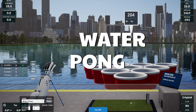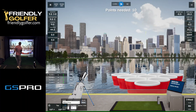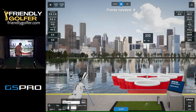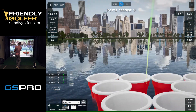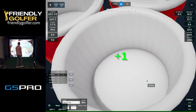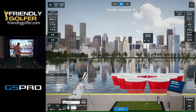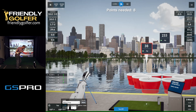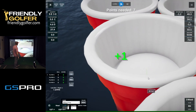Now we've got water pong. You may have played a similar game with ping pong — maybe with your favorite beverage in the cups. This is the golf version, the GS Pro version of that game. Every time you hit the ball into one of the cups, the cup gets taken away. The goal is to clear out all of the cups. Another fun unique idea to practice short chip and pitch shots.